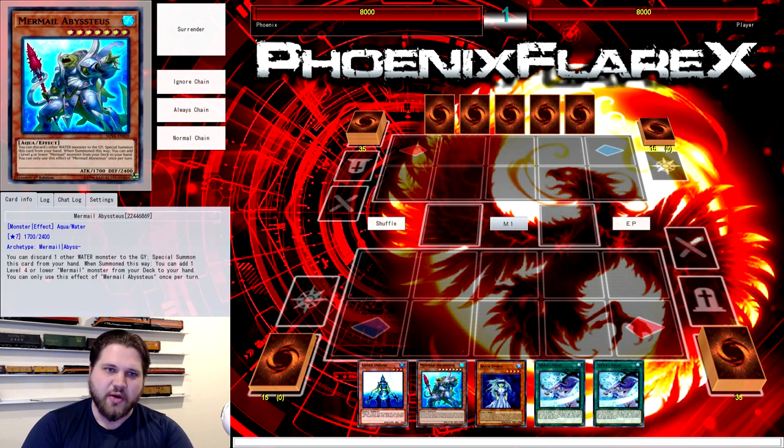So today what I'm going to show you is another Mermail combo. This one is going to be a little bit more specific in terms of what it requires, but it is going to be another Gumblar and Moulin Glace complete hand loop of full six cards, and basically an extra link on top of that.